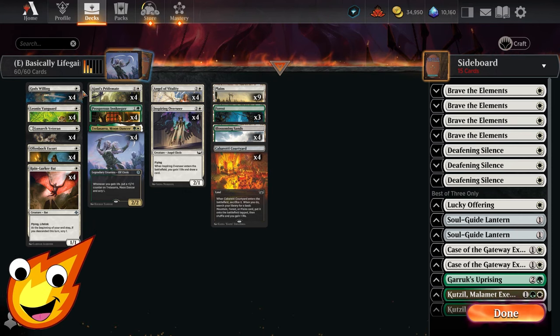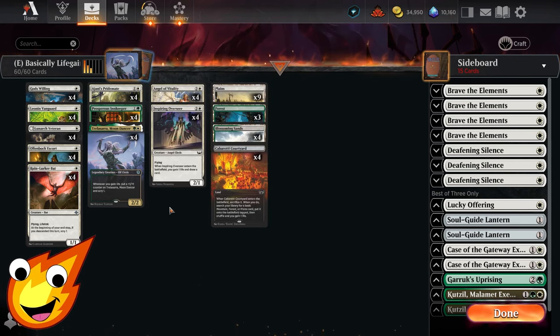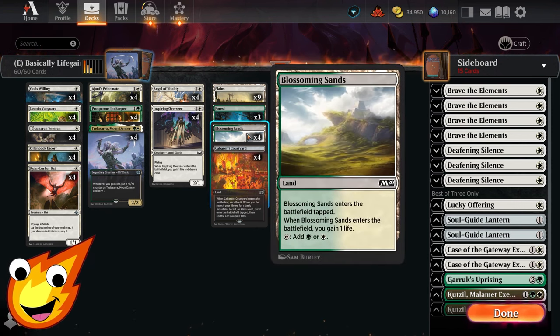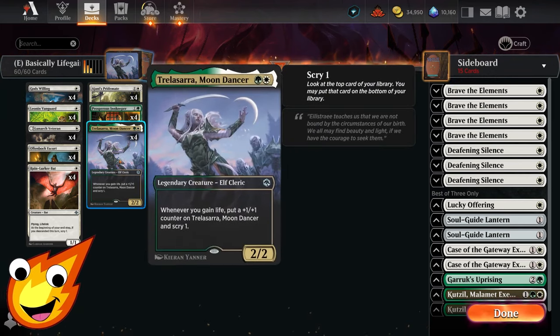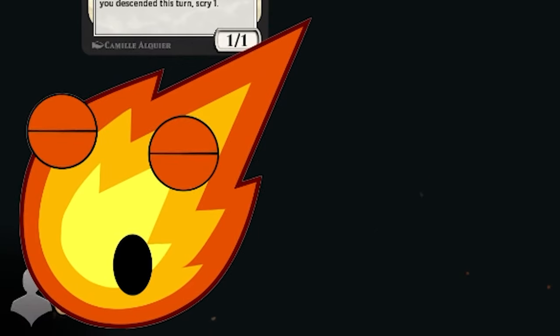You can use God's Willing defensively or offensively — ideally you put it on your creature before swinging so you can dish out damage and be essentially unblockable. For lands, we have Plains and Forests, and we're also using Blossoming Sands and Cabaretti Courtyards specifically because they gain us life, which can trigger Trelasarra and Ajani's Pride Mate for extra value.